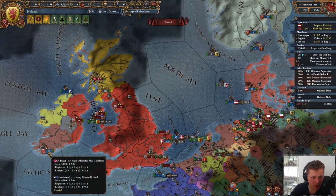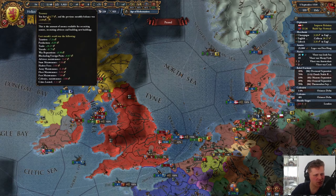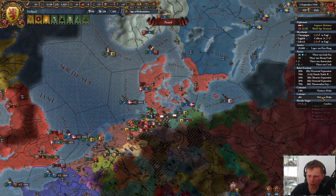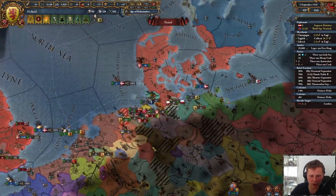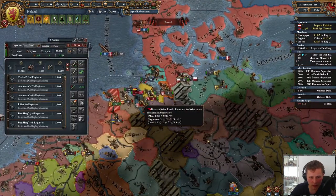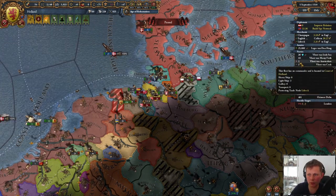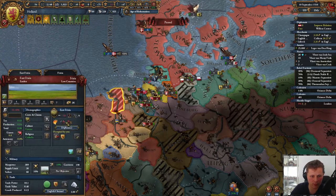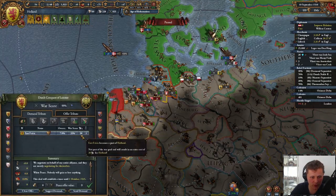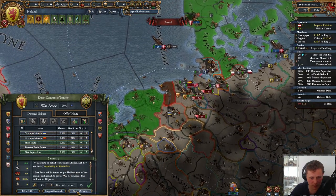Look at this — these guys are building up quite nicely. What's up with my money? Tax income is 0.14. Let's go over there. We have no diplomat available — let's call the guy back from England. Two for peace. War reparations, steer trade, give me money. Thank you.